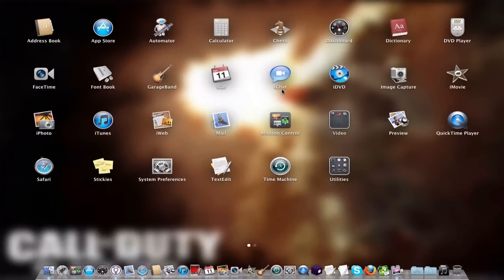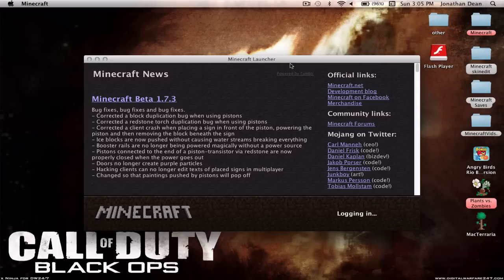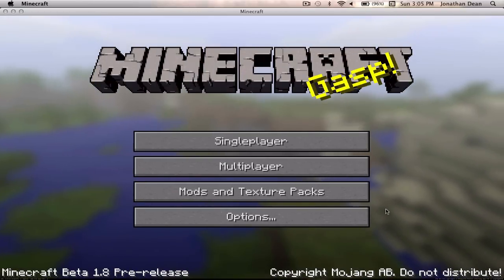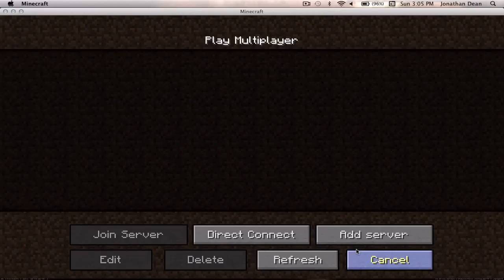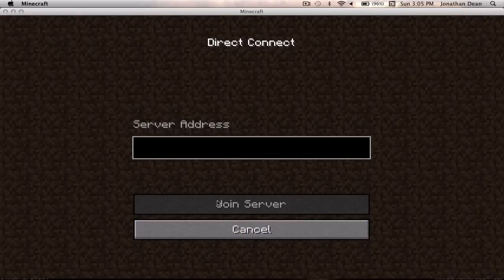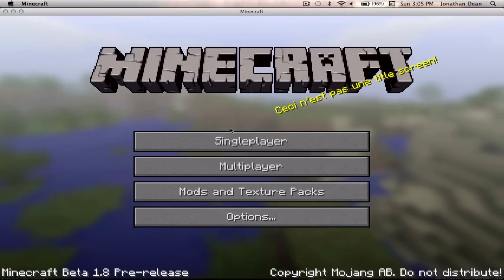Now exit out of Finder and open up Minecraft. Log in. You'll notice a new logo and a new title screen. The multiplayer layout is a little bit different. But when you try to connect to any server, it says 'outdated server', because this is a 1.8 jar.